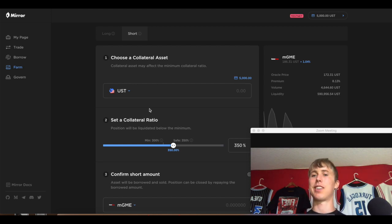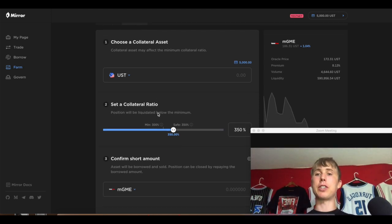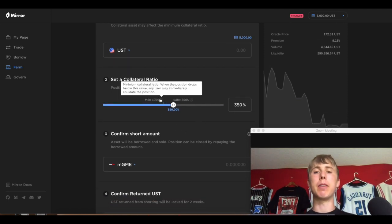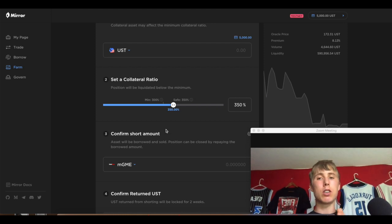The biggest number you need to know is the minimum ratio. If your collateral is not at 300 percent when you're shorting this asset, you're going to get liquidated. When you're liquidated you basically lose your money — you don't want that. You want to make sure this stays above the 300 percent rate.